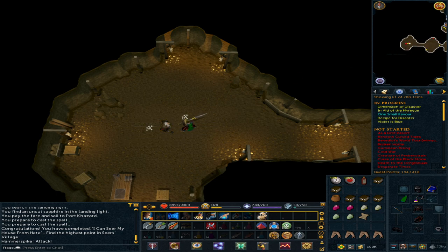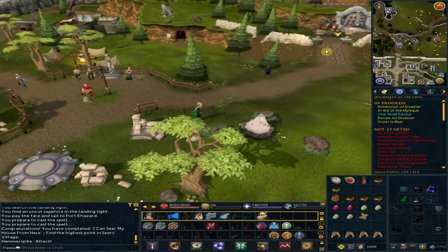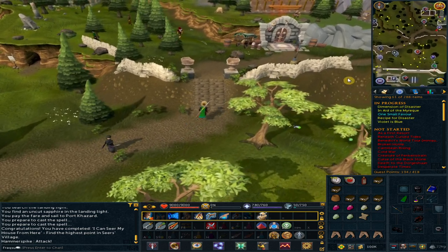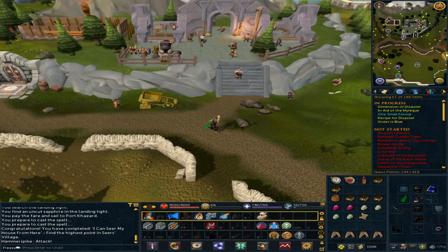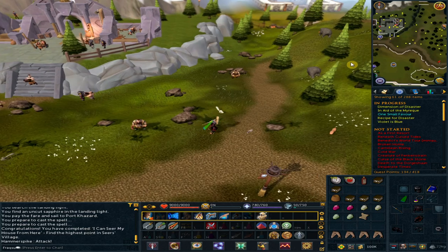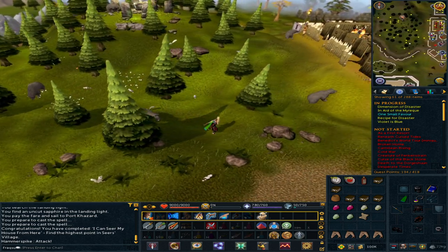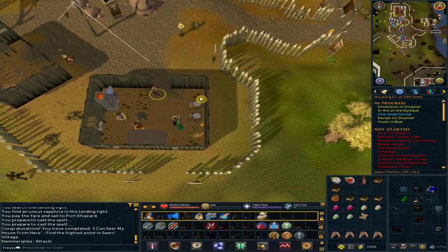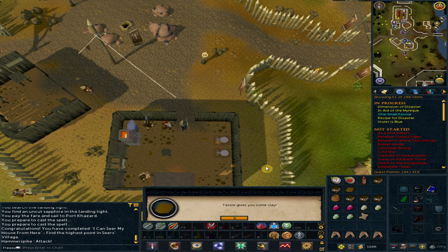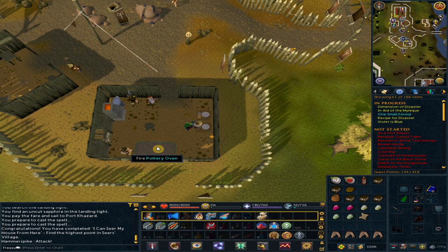Use the lodestone to Falador — we are heading to Barbarian Village. Go north-east and follow the path. Keep going east until you reach Barbarian Village. Go to the building to your south-east and talk to Tassi. Click on the pottery wheel and make an unfired pot lid. Click on the pottery oven to fire the lid.